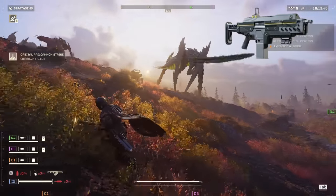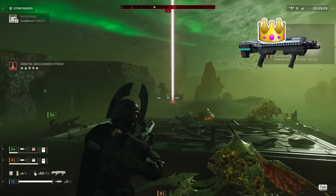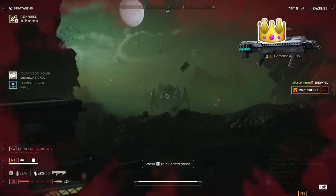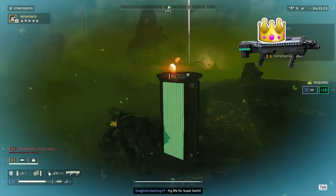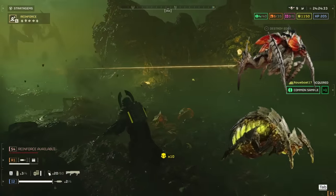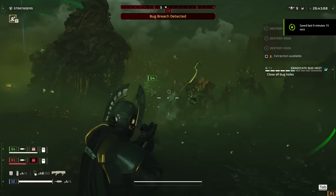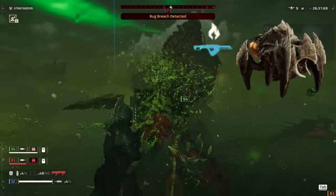Let's roll out the red carpet for what I'm calling the new heavyweight champion of primary weapons — the SG-8S Slugger shotgun. Picture this: a beefed-up Punisher shotgun spitting out high-damage slug rounds. This beast feels like a cross between an autocannon and a sniper, minus the boom. Its range is phenomenal. As long as your aim's on point, you're slicing through light armor like it's nothing. Scavengers, hunters, warriors — they're dropping with just one or two hits. Stalkers and biospears might take an extra shot or two. And the Brood Commander? Blast its legs and watch it crumble. Charging at a charger? We'll use our stratagem support weapon to kill it in a few seconds — more on that in a bit.